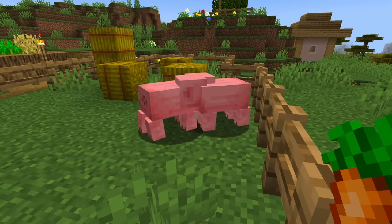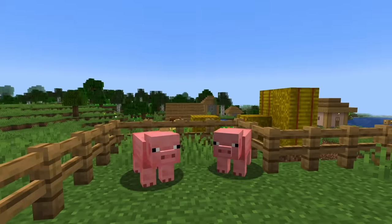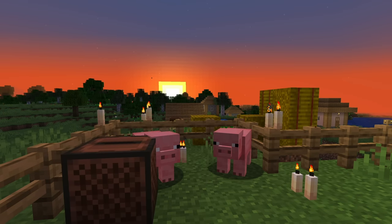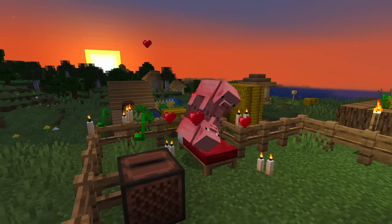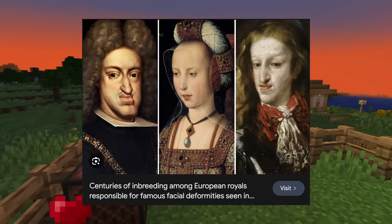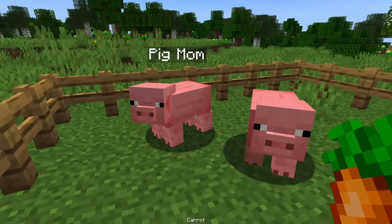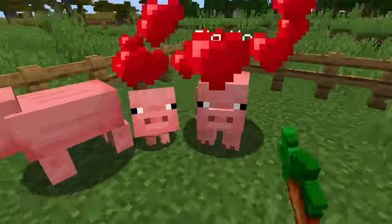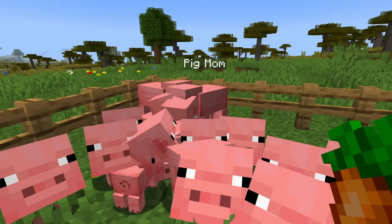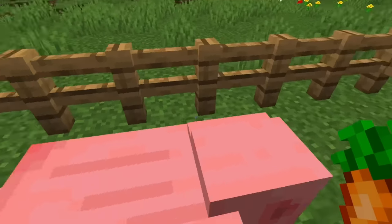Minecraft's breeding is really unrealistic. Everyone knows that to breed, you need a nice environment, some candles, and some smooth jazz playing. But that's not where I'm going with this video. In real life, inbred kids are messed up, which is probably why the queen looked like that. But in Minecraft, you can breed everyone in a family together and every member of that family will be fine. So today, I'm going to make Minecraft a bit more realistic and add the consequences of inbreeding.